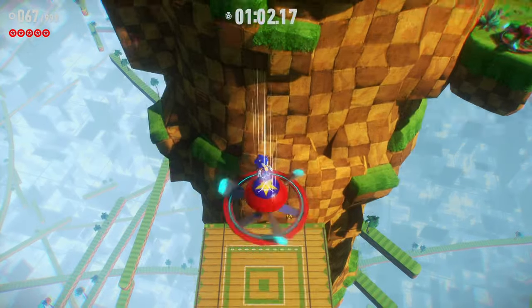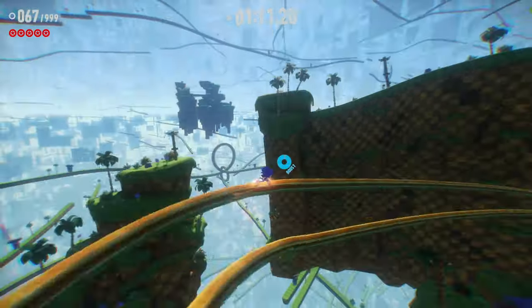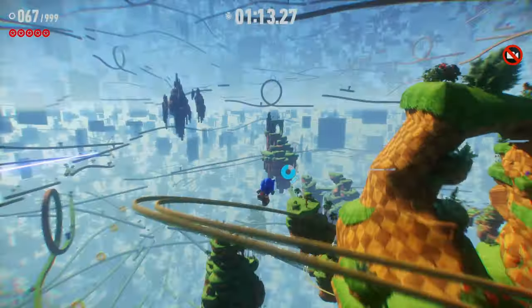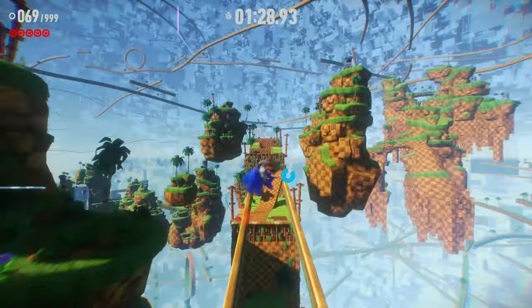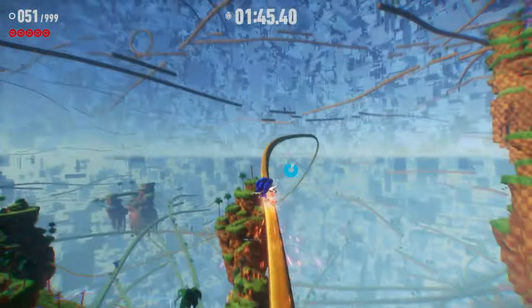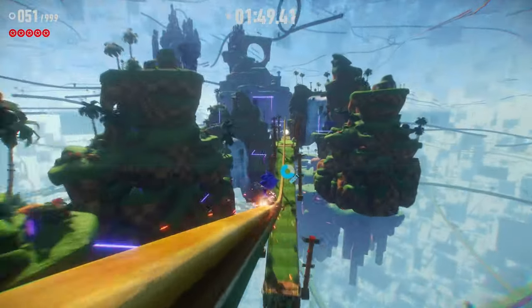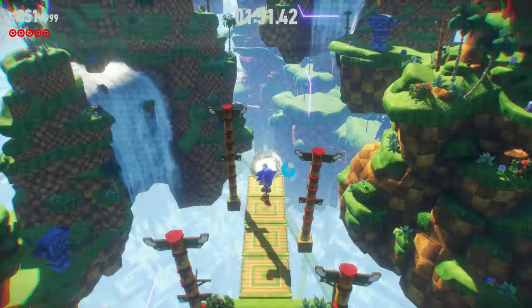Optimising this section in particular will be the key to getting a better time in the speedrun. From here, we continue down these rails all the way down to this sky island, which serves as our last real challenge. From here, Sonic can take these rails to get to the final sky island, from which it's pretty much a straightforward dash to the end. Simple, right? Well, it should be.